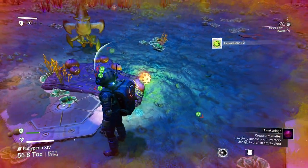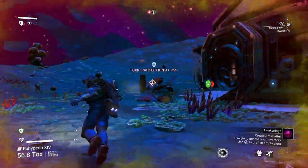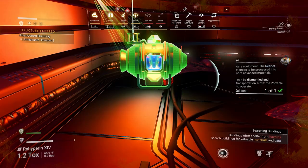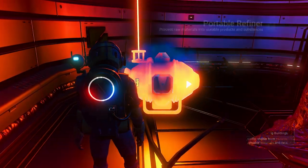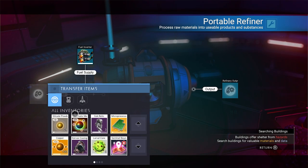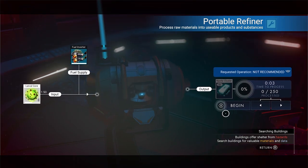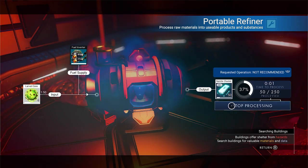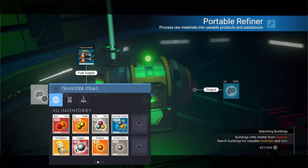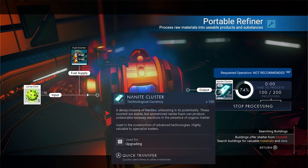We're just going to pop these ones and then run to the next area so they don't attack you immediately. Oh, that hurt a lot. Let's get inside. Yep, they're coming for me. Now that we're inside, we're okay. Let's pop down our portable refiner. Put the larval cores in there — look at that: one equals 50 nanites. I've got a stack of five, that equals 250 nanites, and it's really quick. Boom, done. We have another four — another 200. We just got 450 nanites. That's pretty good.